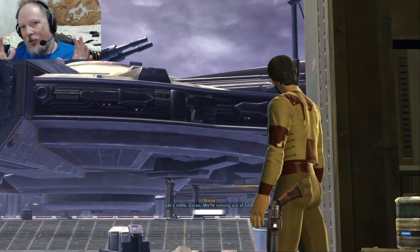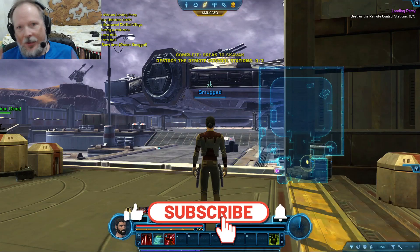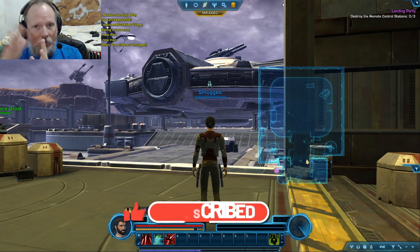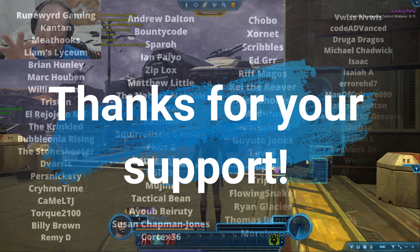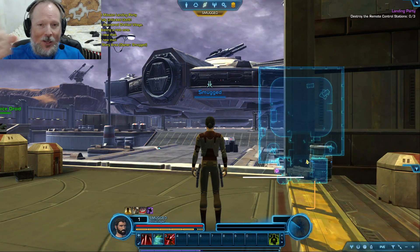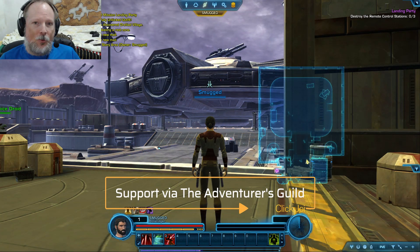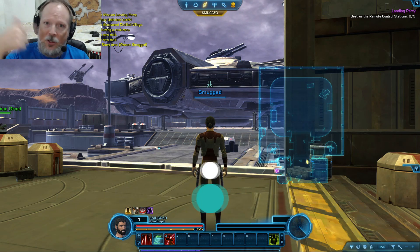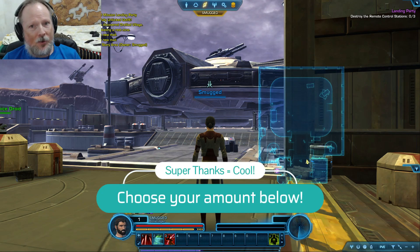So that is essentially the character creation process. The intro story is going to be different based on your origin story, but you'll go through character creation, get a short animation sequence, and then be on the starter planet for whatever your origin story is, and go from there. If you like this video, don't forget to like, subscribe, and hit the bell icon so you never miss an update as I continue to play Star Wars The Old Republic and many other MMORPGs, RPGs, tabletop games, and beyond here on the channel.